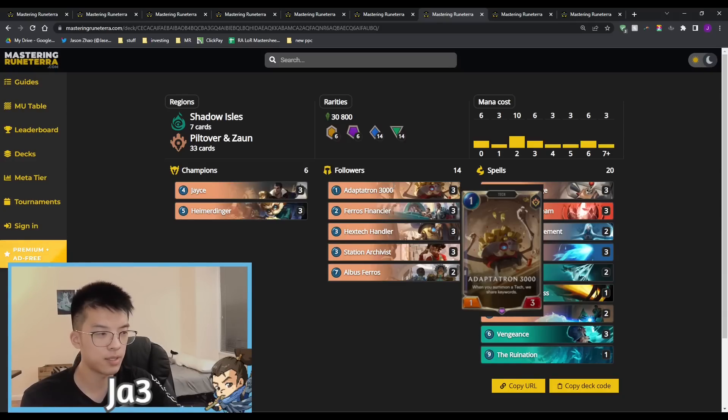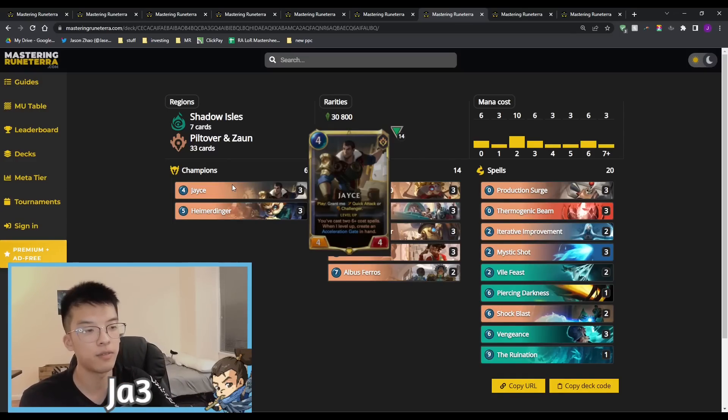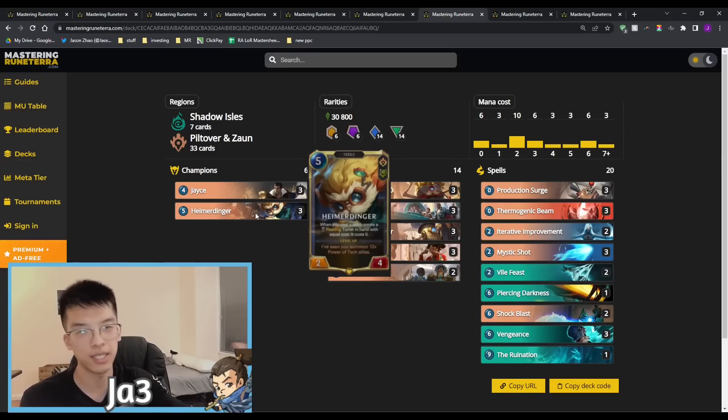Adaptatron 3000 is probably one of the most underrated one-drops in the game and allows this game plan to thrive. A 1/3 for one is already seemingly hard to remove, and you can attach keywords like Tough, Fearsome, and Barrier to it — making it a whole lot harder to kill outside of hard removal. Adaptatron 3006 throughout the game with a Hymerdinger on board means you can suddenly spread keywords to all your mechs. Whether it's Elusive, Fearsome, or Overwhelm, your small Dingy turrets — generally just good blockers — suddenly turn the pressure back onto the opponent with keywords they can't deal with very easily.